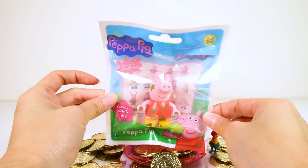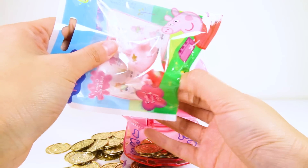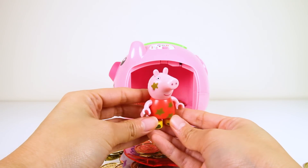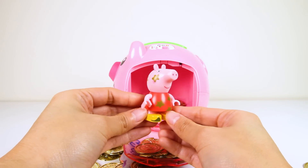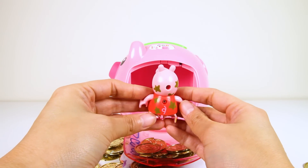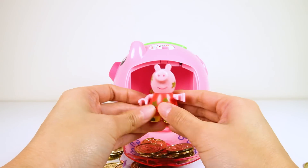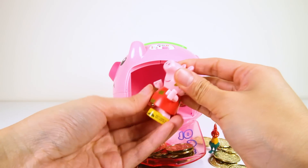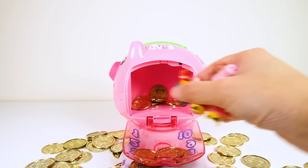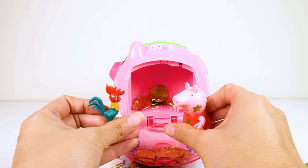And look — we have another surprise inside! It's a Peppa Pig figure bag! Let's open it and see what's inside! It's Muddy Puddle Peppa Pig! Peppa's favorite thing to do is jump in muddy puddles — look how muddy Peppa is! The mud is shaped like stars! What a cool toy! Peppa Pig and Hei Hei Chicken are really rich now and can go share with their friends!